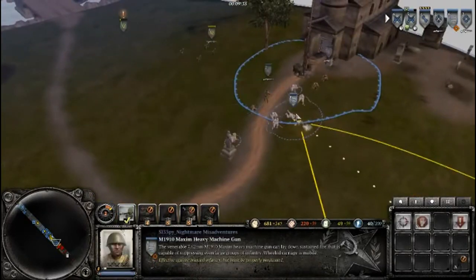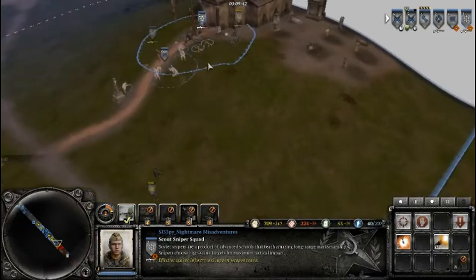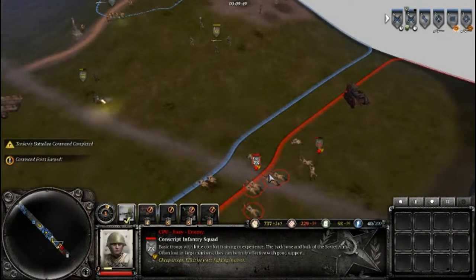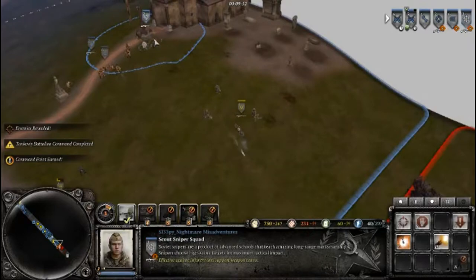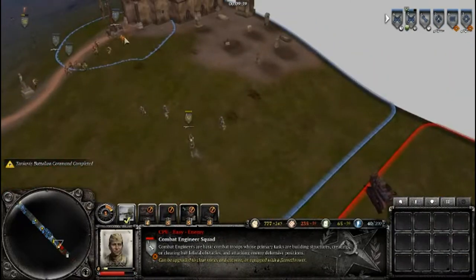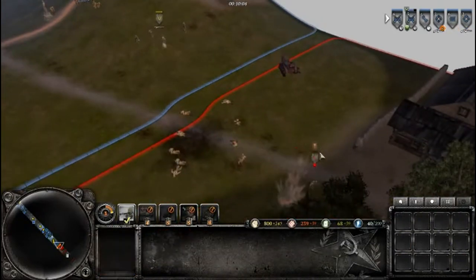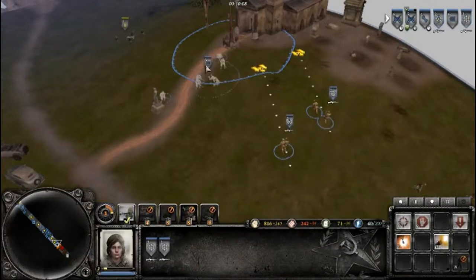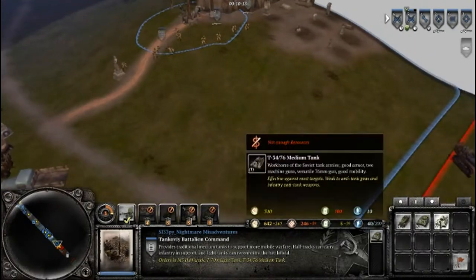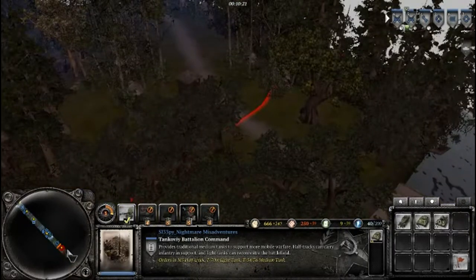They're very pinned down — this is not good. Okay, that was good. Am I building a building? Yes I did. And there's a lot of that — let's bring up a light tank. And yeah, pretty much let's go for their base as quick as possible. Let's bring up the other two squads.